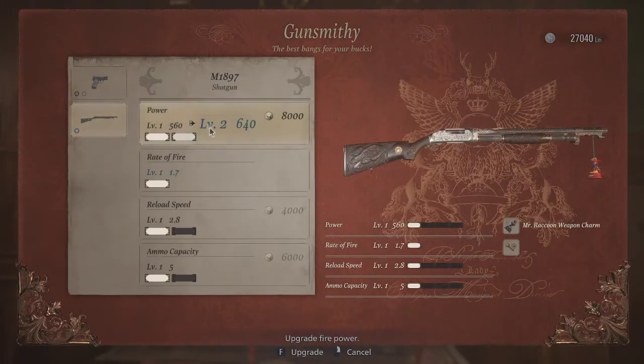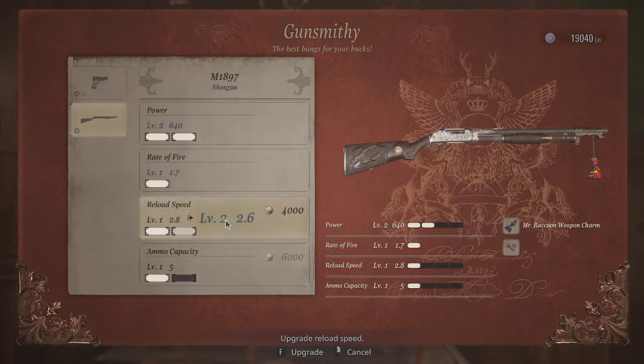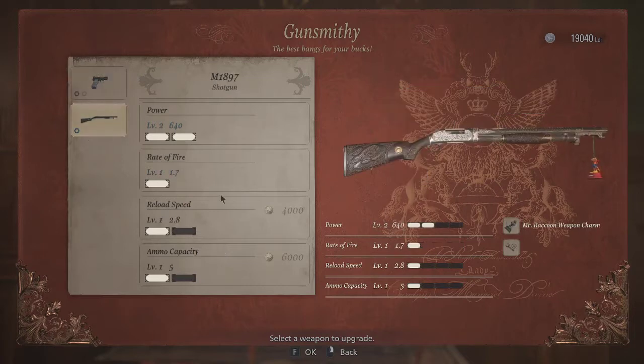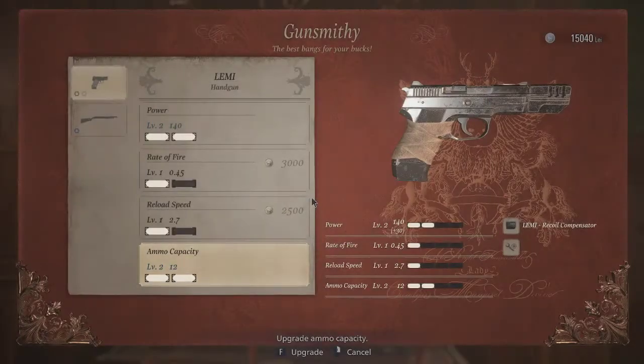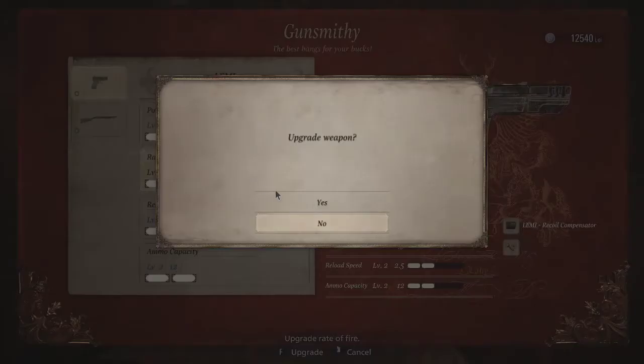I kind of want to upgrade the shotgun — damage, yeah, that would probably be pretty damn good. We can probably max out the shotgun actually. Or do we max out the pistol? I might go for ammo capacity. Oh, can you only do one upgrade? No, there we go. Do I go for reload speed? You know what, let's just max out the pistol. Yep, we're going to max it out. There we go.